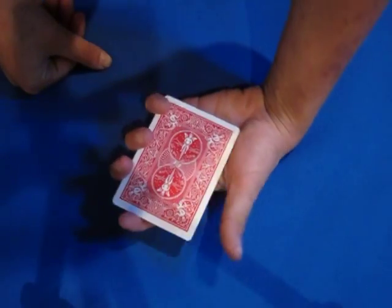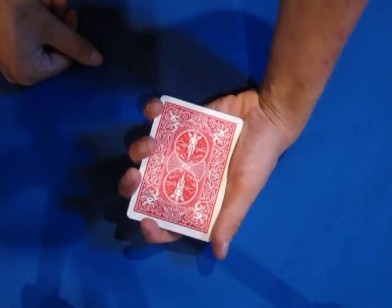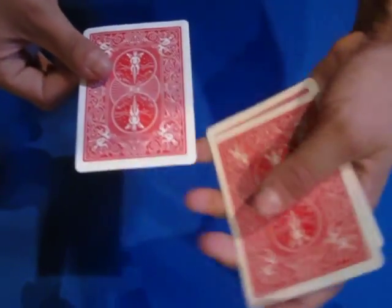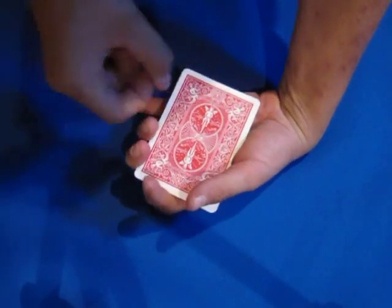Now the ace of spades is the hardest one to turn over — it takes a lot of magic. See, even if I flip the pack it doesn't turn over. So we've got to give it some extra effort.